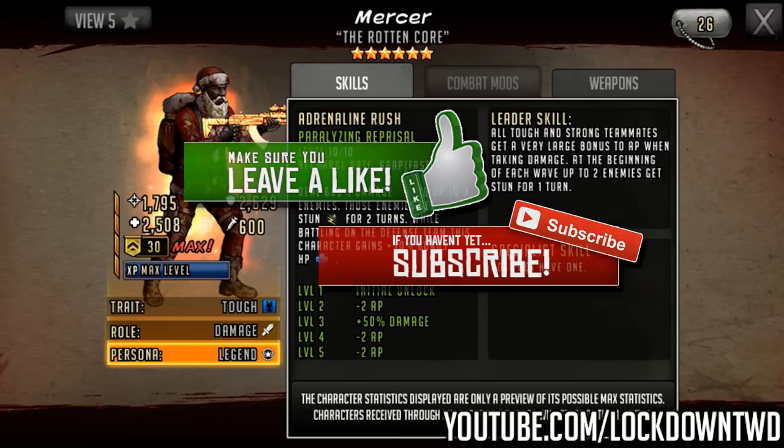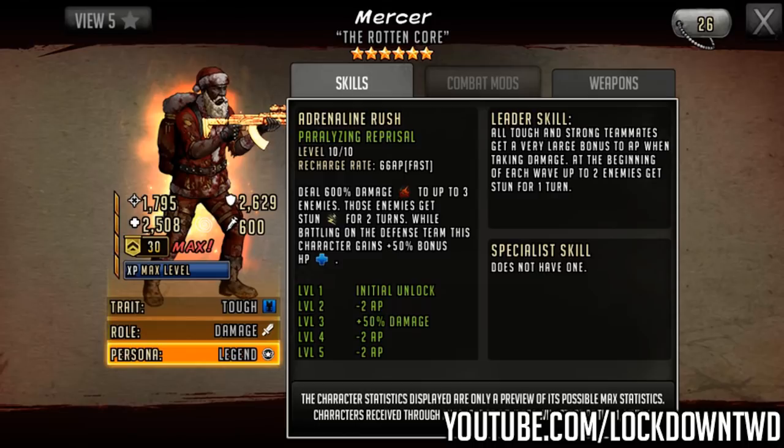We're going to take a look at the 6-star first, just to see if he is worthwhile. His name is Mercer, and his title is The Rotten Core — not sure what this is about, maybe something to do with the comic. He's got another Santa get-up — we have Princess who's sort of Christmas themed, but this is an actual Santa Mercer with the backpack. He's basically like Santa Zeke, like Santa Negan — the historical Santa characters in RTS. This time around they picked Mercer and he does look pretty bloodied, kind of wrecked. I do like the artwork in terms of the Christmas theme.